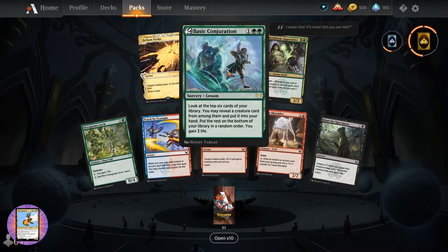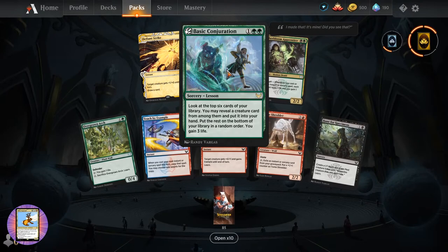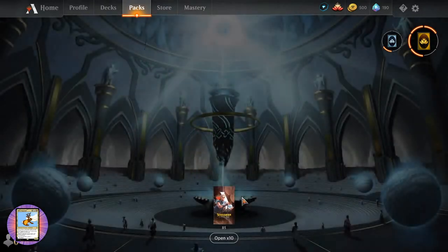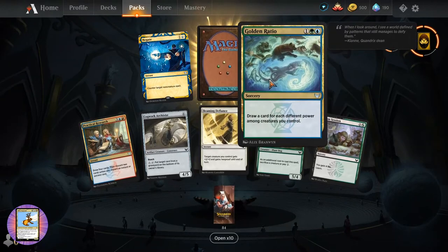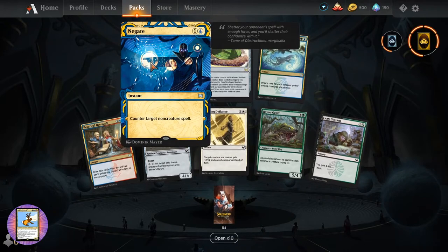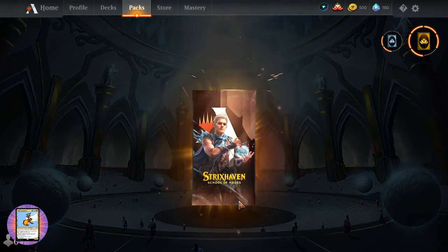Basic Conjuration for three - sorcery lesson, look at the top six cards of your library, you may reveal a creature card, put it into your hand, rest on the bottom in random order, you gain three life. But there are ogres - yes, we have seen many an ogre. Golden Ratio. Maybe I'll just have to pretend they're goblins. We've got Negate - I say no to you.